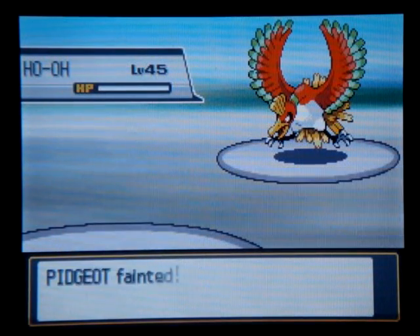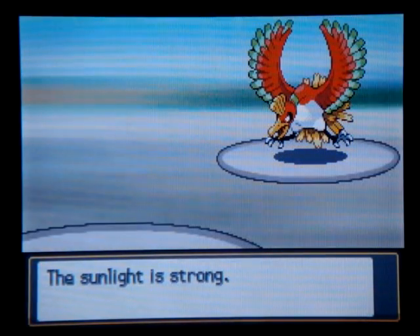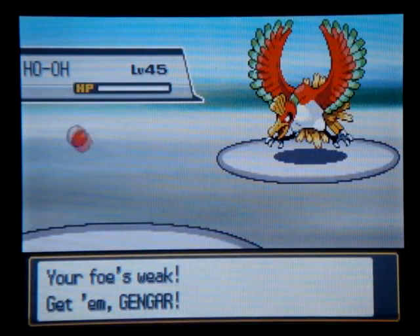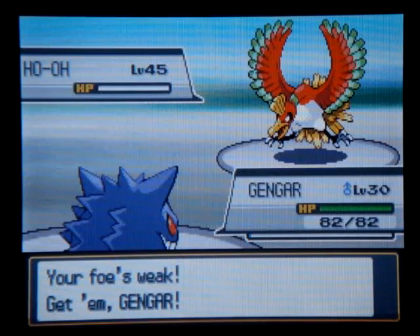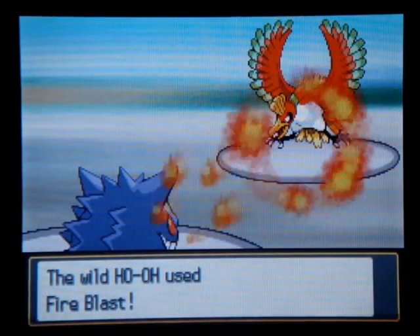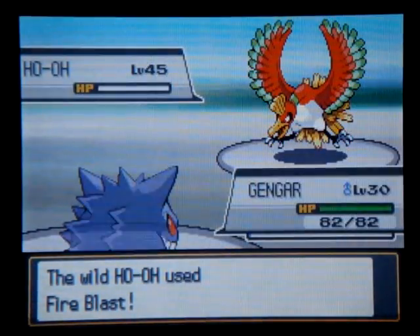I was hoping maybe I could get a Feather Dance in, but I don't know if Ho-Oh even has any regular attacks, so that might not make much of a difference. Let's send out Gengar — with Gengar we can put it to sleep, assuming it doesn't miss, and assuming it survives. Holy crap.